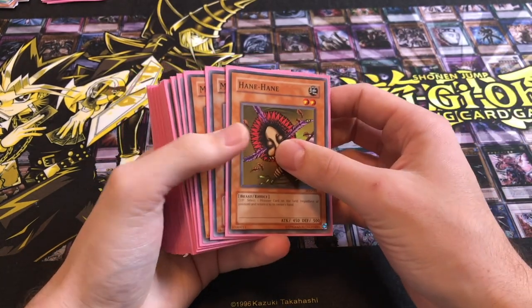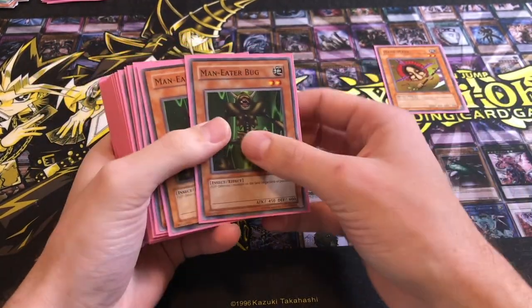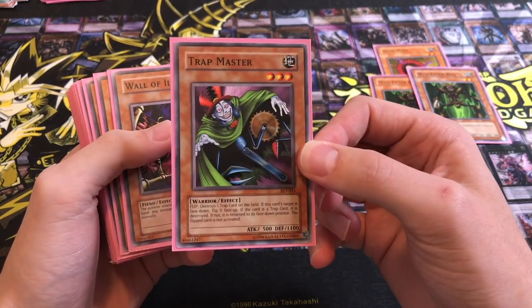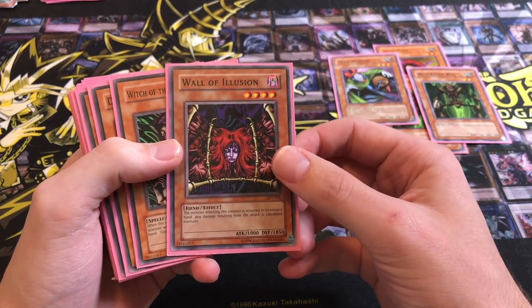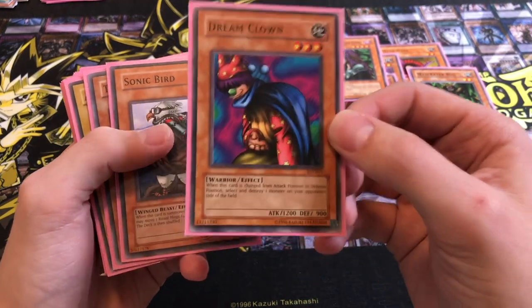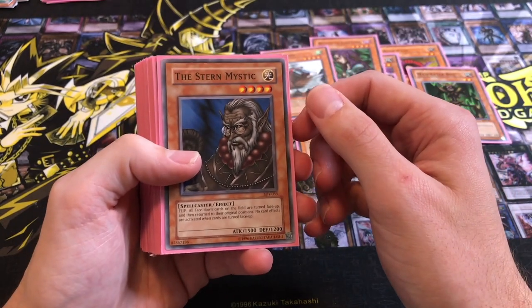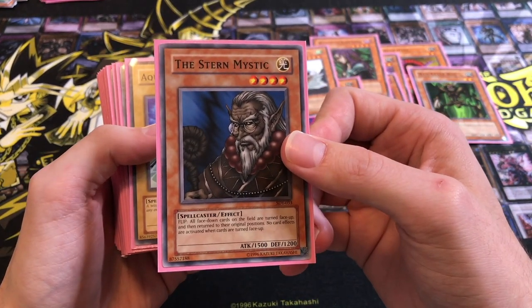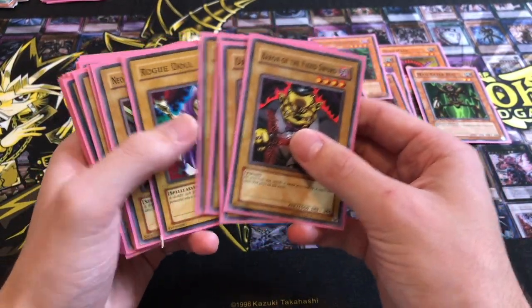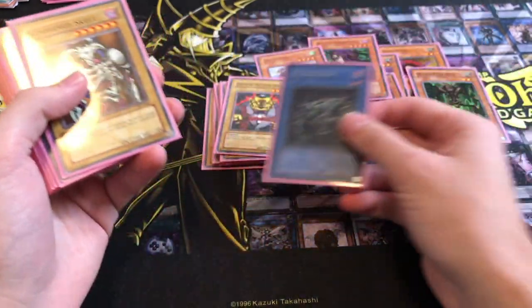For my starter deck - Pegasus and Yugi combined - this is what I ended up with. No sort of ban list, you can play any cards you have. So I have doubles of a lot of crazy cards. One Hanehane, two Man Eater Bugs - Man Eater Bug is super good because they can just remove stuff, which is really lacking in this format. Trap Master for backrow removal. Wall of Illusion is insane - it just bounces stuff back. Witch of the Black Forest is an easy search, and if you use Monster Reborn you can reuse it. Dream Clown - changes to defense and destroys a monster, so decent. Sonic Bird.